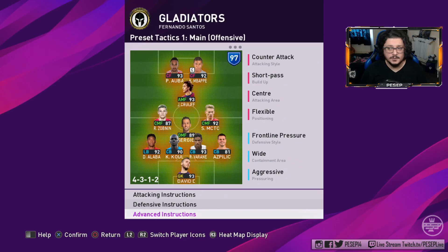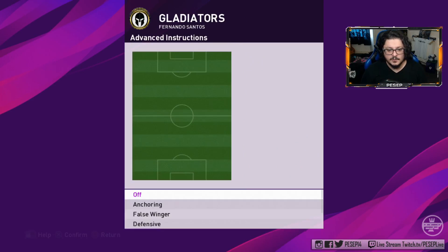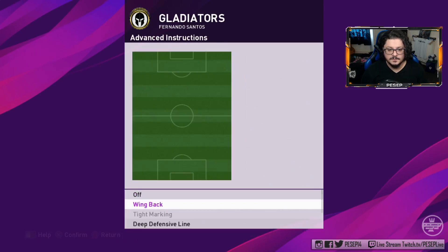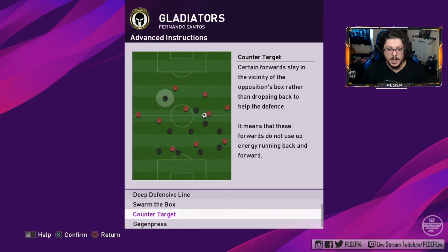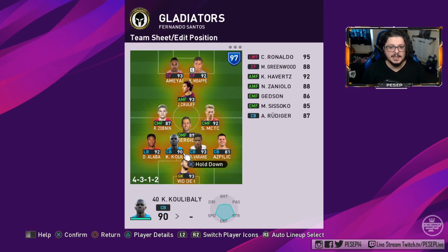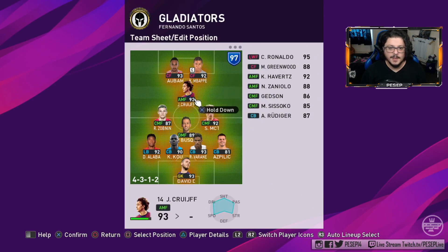If you want to focus down the middle 100%, which I'm guessing is the point of using a diamond formation, I would definitely recommend using anchoring on both strikers and counter target on your AMF. When you use counter target on your AMF he's going to stay up and link up with the strikers — it's all about give-and-go, one-twos, and third-man runs.